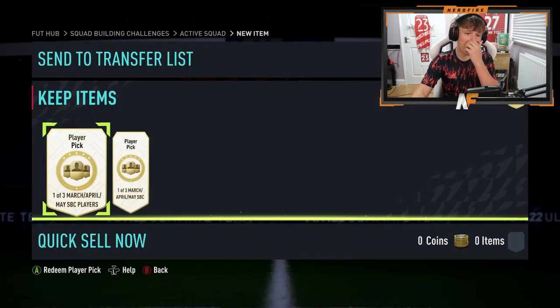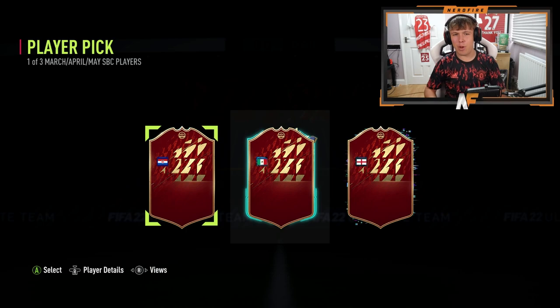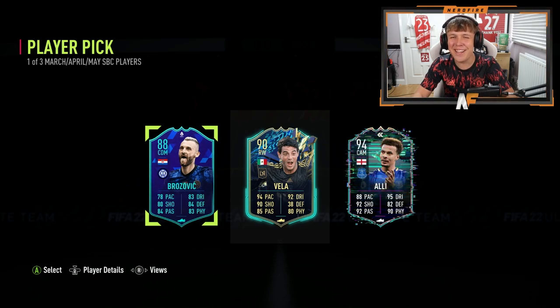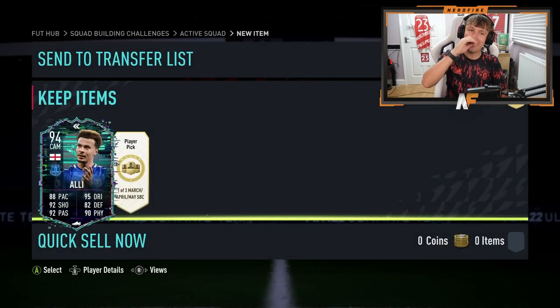Now opening my two RTG player picks with a flag reveal. First pick has three options — I think that's Dele Alli on the right, which would be a massive dub for the RTG. Left side looks like Brozovic, middle is Carlos Vea. Revealing the last one — it is Dele Alli! What a pull on the RTG! This flashback Dele Alli is so good on this game, genuinely one of the best options you can get from this pick, alongside cards like Mbappe.